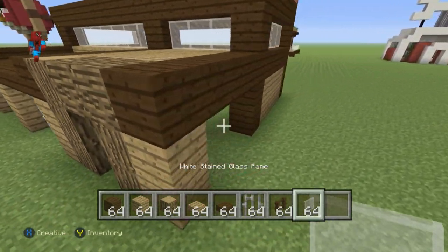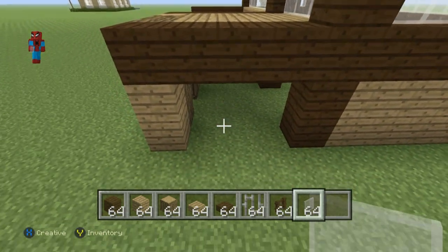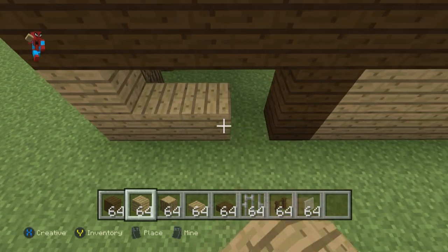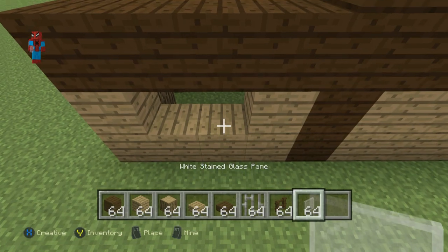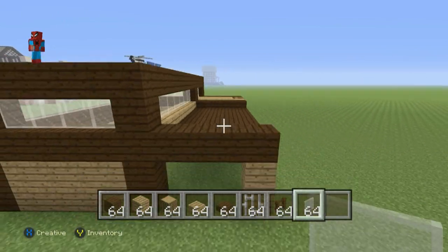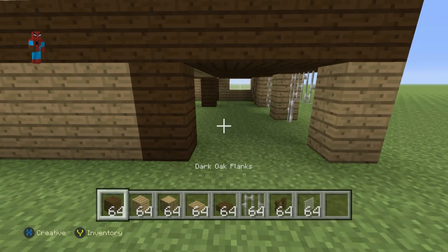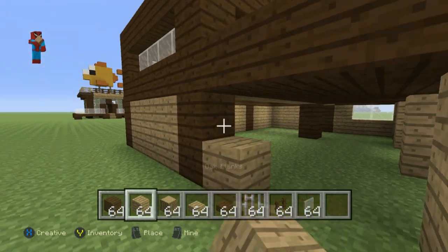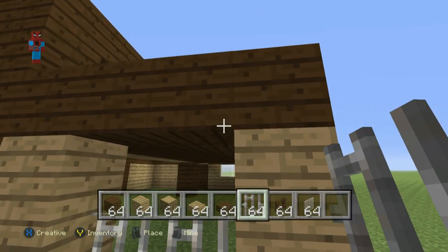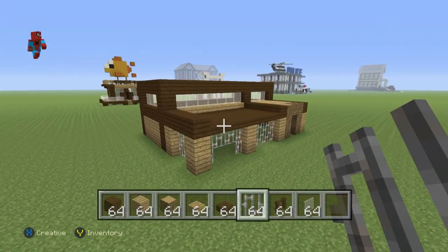Where we have this front area with the bars, fill in the top part with bars and fill in the right-hand side with bars. Then coming to the very right-hand side of your build, where you have this empty space, with your Oakwood Plank starting from this bottom Oakwood block go right of it by three, go up by one, then fill in the inside part with White Stained Glass Pane. On the opposite side of the build, place an Oakwood Plank on the left just right of these Dark Oakwood Planks, and then fill in the rest of this space with iron bars.